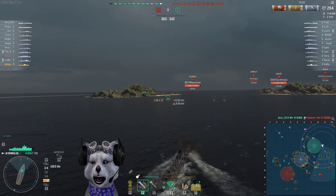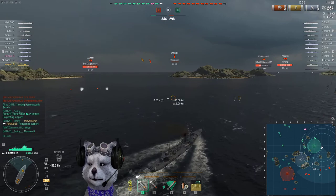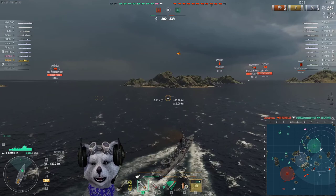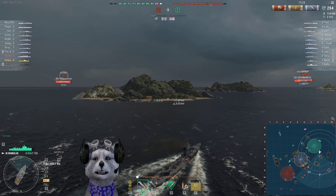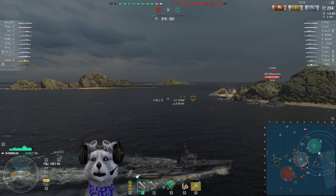The speed of the torpedo is 55 knots and you cannot add modules to increase the speed, so it's pretty much fixed at 55 knots. You can increase torpedo speed using a captain skill, but it reduces the range by 20%, so don't do that. The torpedo has 55 knots and 4200 damage — pretty much every European destroyer is like that; the torpedo is not going to do a lot of damage.